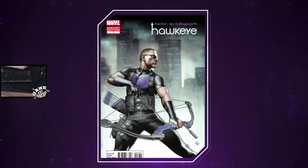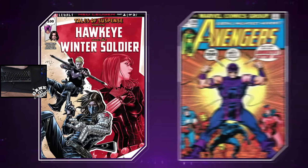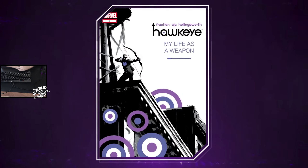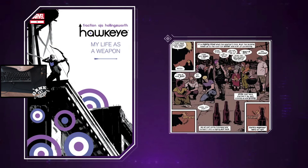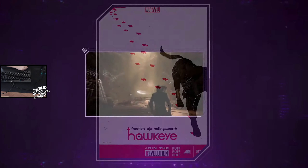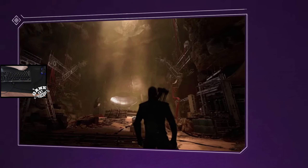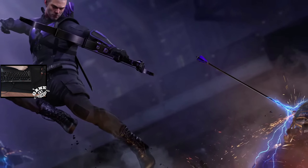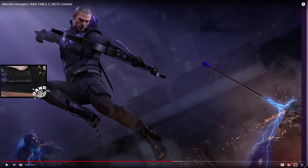When they started working on Hawkeye, the first thing they did was find the best comics to pull ideas from that fit their post-A-Day universe. One of their favorite runs is writer Matt Fraction and artist David Aja's 'My Life as a Weapon,' and they've taken exciting ideas from it. Hawkeye has his own in-depth story mission chain, unique from the main campaign, and it can be played in co-op or solo. We can see the shock arrow in action against an AIM bot.